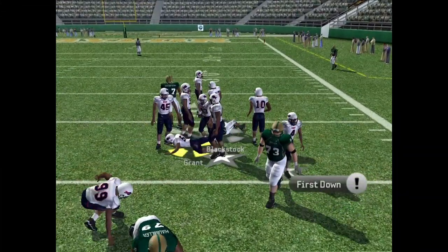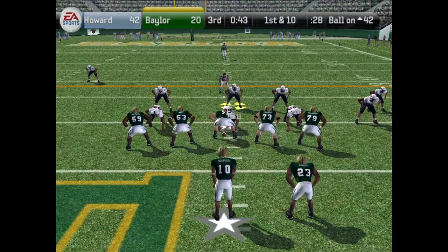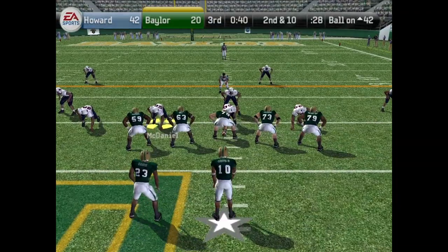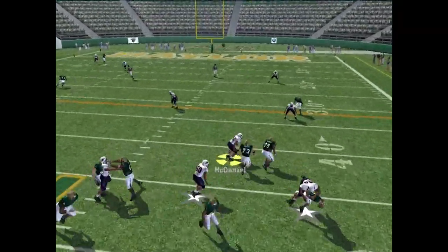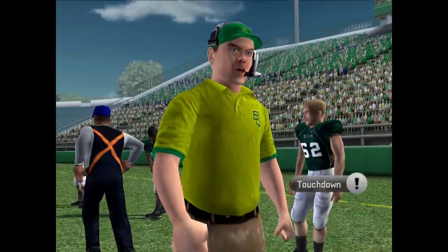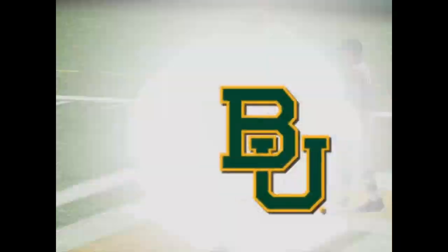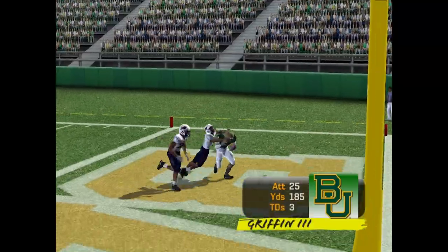Hands the ball off to Blackstock — Blackstock with a nice spin move, spins out of another tackle, takes the big hit by Smith. RG3 first and ten from the 42, drops back, has a man — he drops it, Turner right there on his footsteps. RG3 drops back, fakes the handoff — he has time, throws it left, and he finds his man Hawkins for the touchdown! Holy — what a pass.